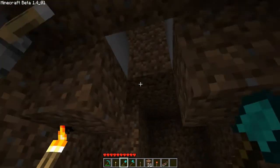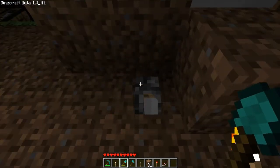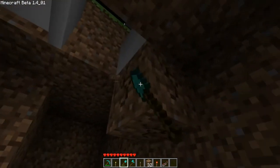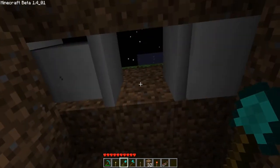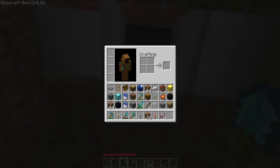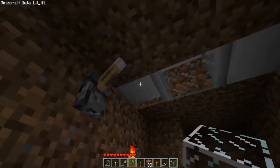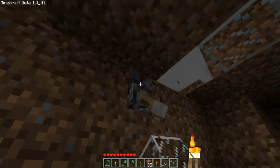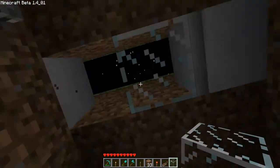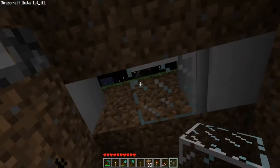Which I hope you guys don't think is wrong. But anyway, this would be working — I'll show you how it works. Okay, imagine there is a glass block right here. In fact, there is one there. You'd expect this piston to push that block there.